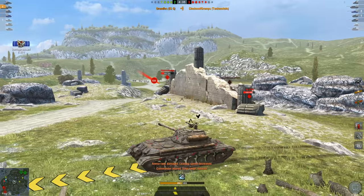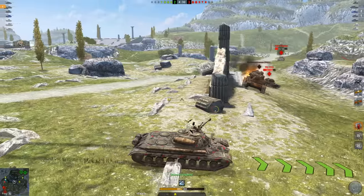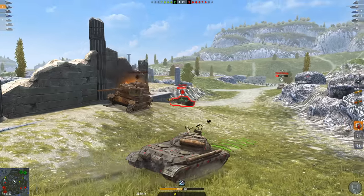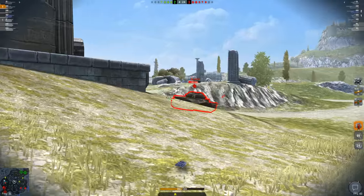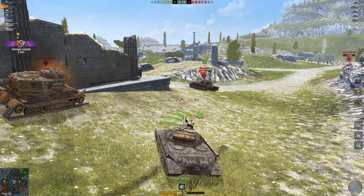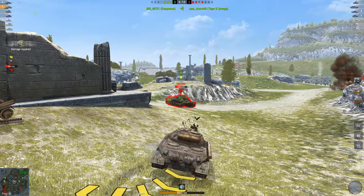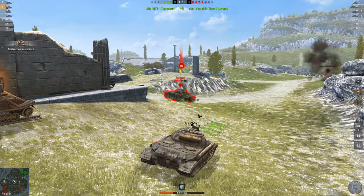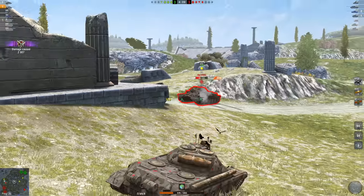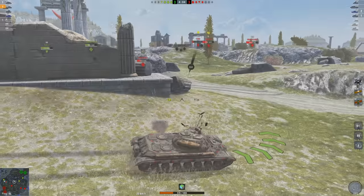Something hit me there and really crumpled my tank — I used the wrong repair kit but that's not the end of the world. I want to tap the Object 252 right in the side. It would be nice if the Conqueror would help me out, seeing as I'm rushing here and risking my hit points. I'm going to try and wiggle the tank as best I can. Another nice tap — 450. That's a nice roll and we actually have around the same DPM.